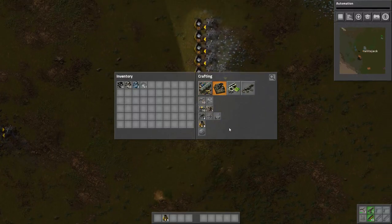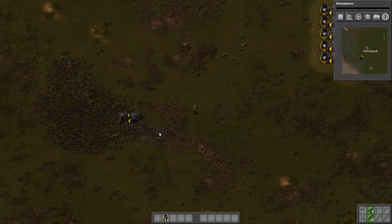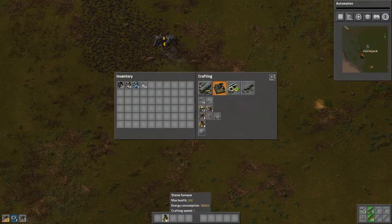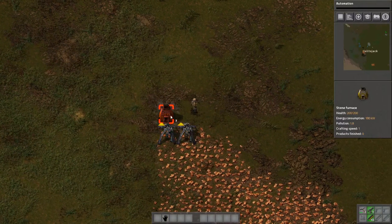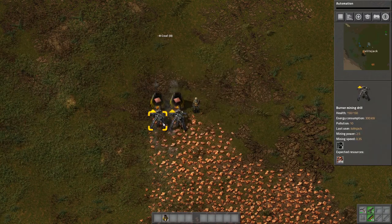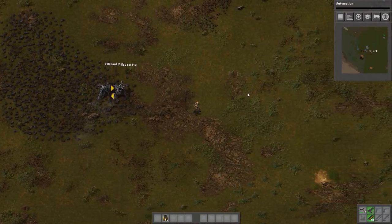Let's get some automation going. To get automation, we need automatic drilling machines. We need copper — copper, copper, copper. Let's go take this stuff, we'll build two drills and head on over to this lovely copper deposit. Right click to split stacks. I did all of that wrong. Let's take a half split — that's close enough. Pick up more coal. One of these is turned off — oh my gosh, they're all turned off. Right click for half loads. I only have two left. Just as long as they're running, that's all that matters.